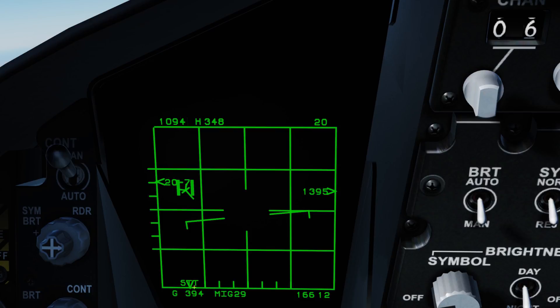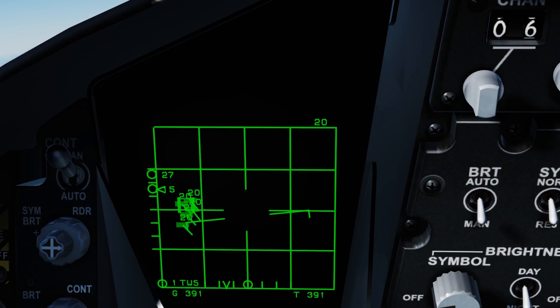We've got all our same information in Single Target Track: MiG-29, bearing 166 degrees, 12 nautical miles out, almost 1,400 knots closure, heading 348 degrees, head-on aspect, over a thousand knots true airspeed at 20,700 feet. To switch back out of TWS, simply unpause, unlock the target since we're in Single Target Track, and hit Alt + I again and we're back in Range While Scan.